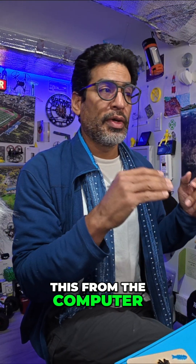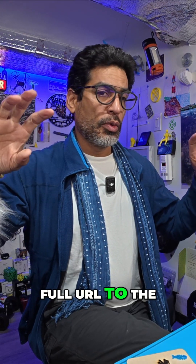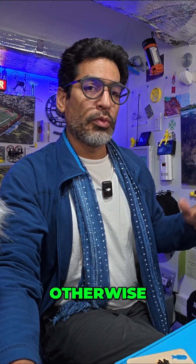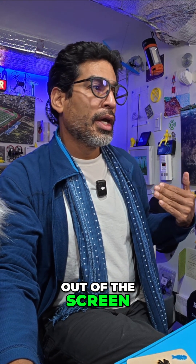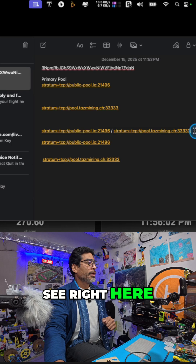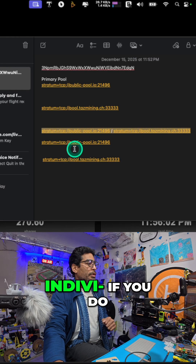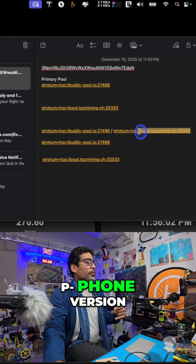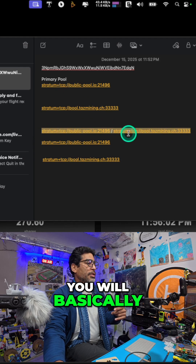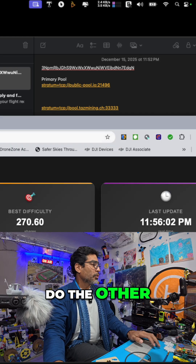You're going to want to do this from the computer — you can do it from your phone, but make sure you copy the full URL to the pools. Otherwise, once you go back out of the screen it's going to boot you out again. See right here — copy that link. This is for your phone version, and if you do it from the computer you'll just paste it in as one line, then copy from one and do the other.